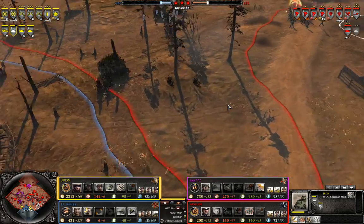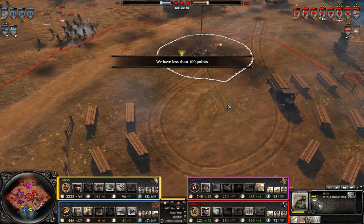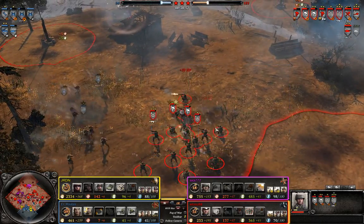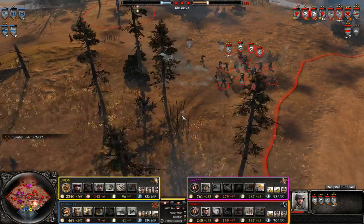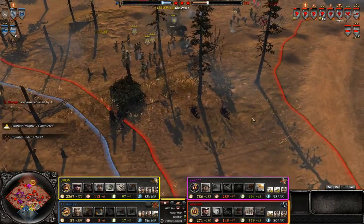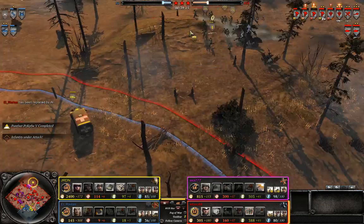That's a little bit unfortunate for JRDN. I feel so bad for him right now. I feel like the Sherman was not exactly the best decision, however it would have done a lot of damage against these blobs of German infantry. I'll actually speed it up because unfortunately it's going to be over in a little bit. Elrisitas is going to be replaced by AI unfortunately.